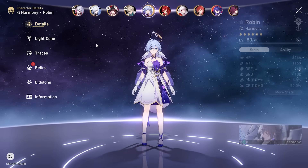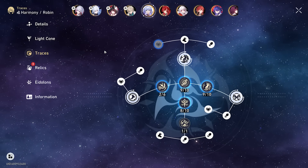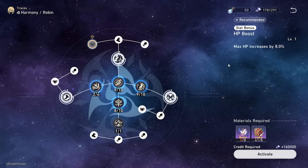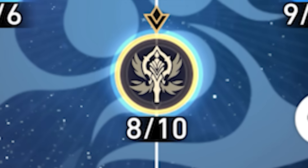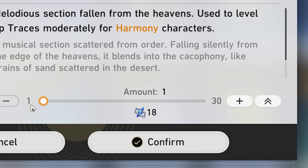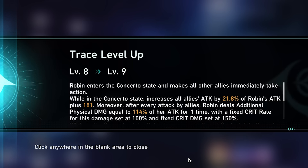Now that we have a light cone for Robin and she's leveled up, let's level up her traces because this is going to take me a hot minute. I've finished her traces for the most part. We were able to get 9, 9, 8, 2, and we missed an HP percent boost, but I'm honestly not tripping that hard over it. I might want to get the final level nine though — whale moment! I can have a whale moment. No grinding required. There's Robin, there's her traces, and there is a level nine talent.